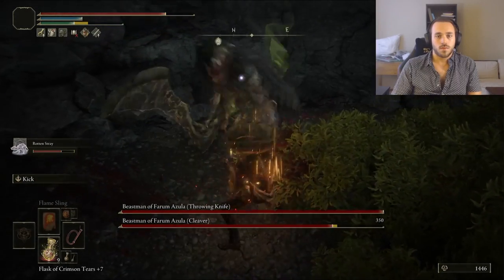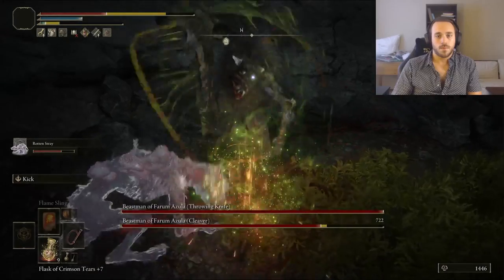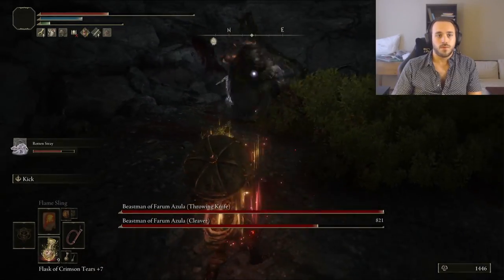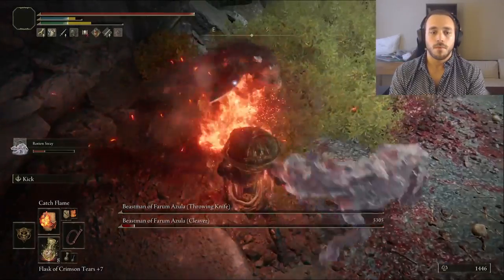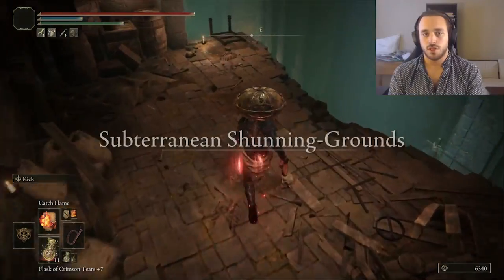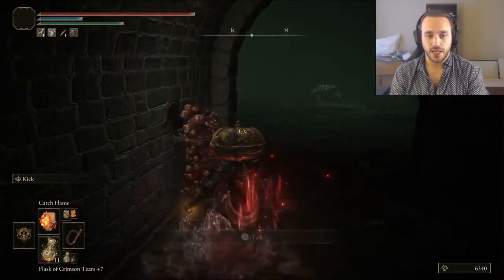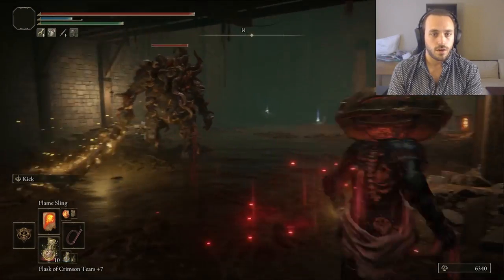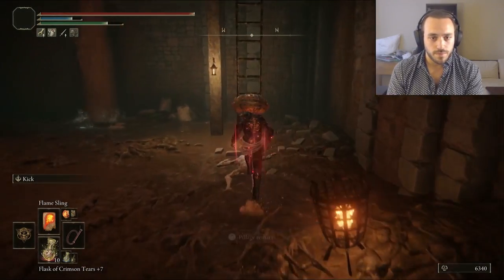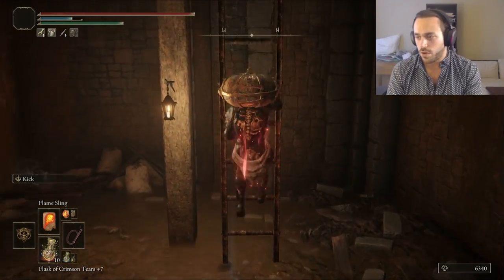Mistakes were made — I went for the big boy and ignored the one throwing daggers. Remember: the tank wants you to hit them so you don't hit the DPS. After dying, I came back and beat down the little werewolf first, then the big one was no problem. Time for Mogh. Into the Subterranean Shunning Grounds, we post Oogie Boogie's bail. It's an unlikely alliance for now. I managed to make it through the rest of the sewers perfectly, even kiting the Omen by the ladder to open up a shortcut.